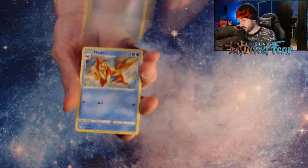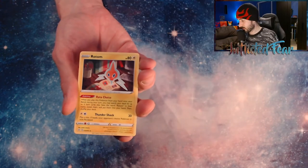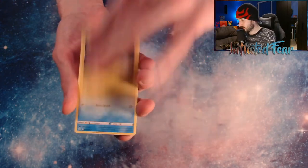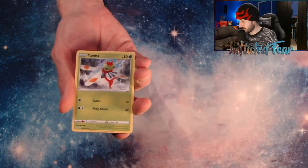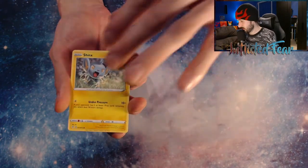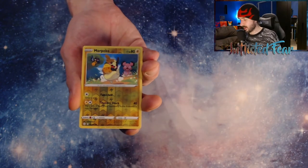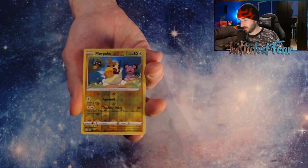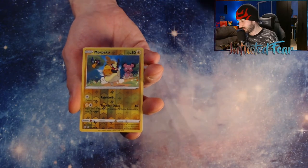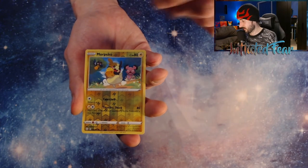We have Energy. No way — do we have two in a row? Float Cell, Thwacky, Brodom. Buzel, Yanma, Trapinch, Shinx, and a Rowlet. And a Morpeko. And it tricked me again — Morpeko Reverse. I thought it was another Full Art Shiny. But I think I got both of the reverses for the Morpekos.